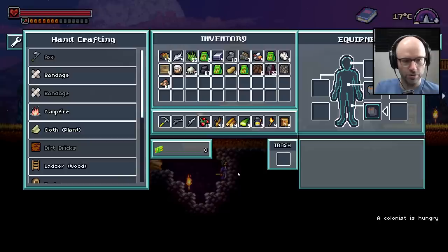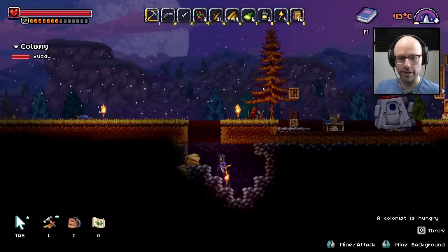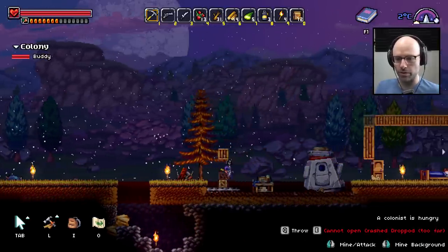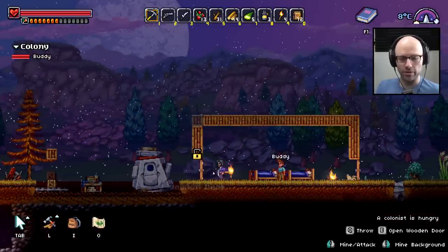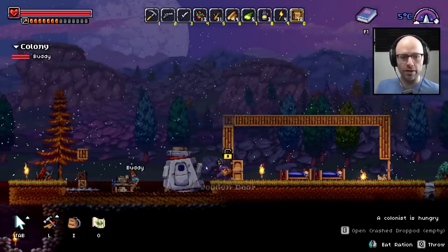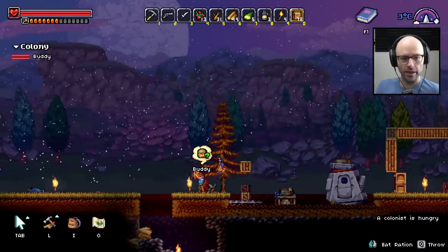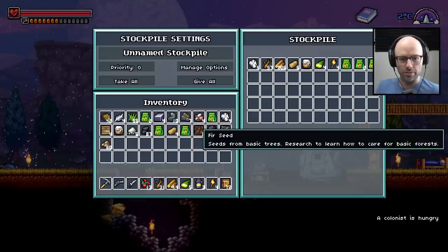Do we have 25 of any stone chunk? We have 122 granite — that should answer your question. Buddy's still snoozing — no disrespect to Buddy, do what you gotta do. Buddy, take a ration, dude — I heard you were hungry. He's got his own ration. We should put our rations in the stockpile — we should probably put just about everything in this stockpile so we can actually delegate.